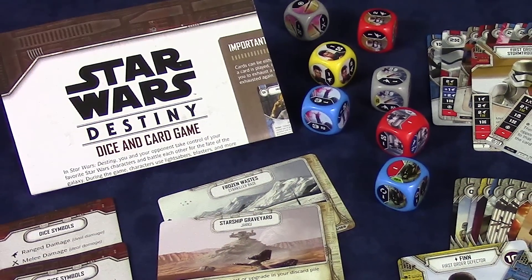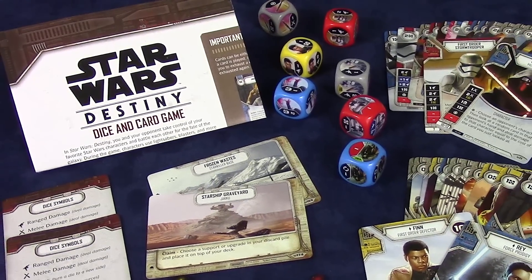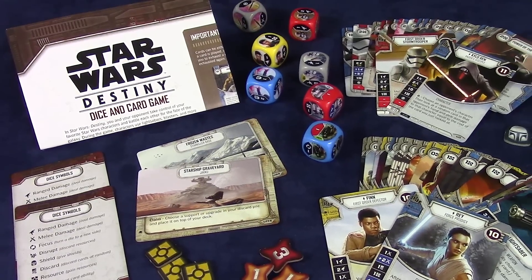For example, the collectible deck-building dice-fighting game Star Wars Destiny by Fantasy Flight Games strives to combine dice-driven combat and faction-driven hand management with straightforward rules, in order to provide a game that is easy to learn but also enables deep strategic thinking and clever deck-building. At least that's what their marketing pamphlet tells me. But let's find out if I share this pamphlet's opinion as we take a look at the big idea behind Star Wars Destiny, followed by my thoughts on the game.